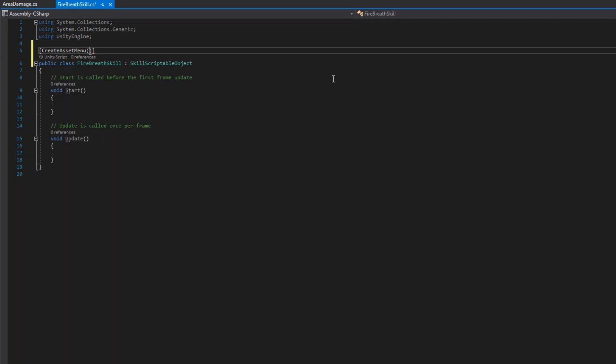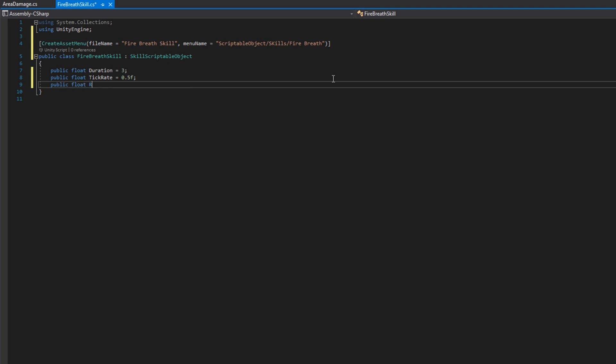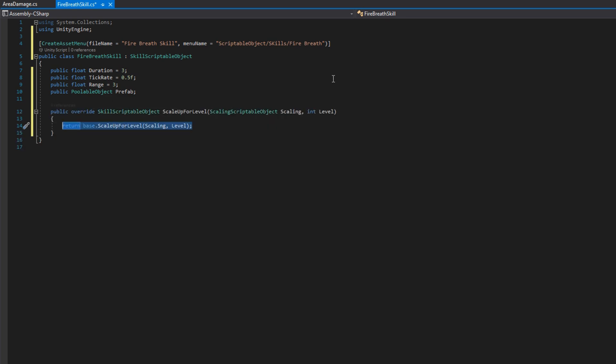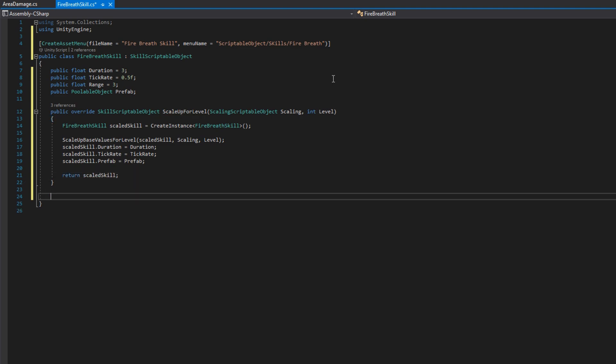We'll hop over to the Fire Breath Skill and make it extend SkillScriptableObject just like we did with the Jump skill. I'll define variables controlling how the skill works — duration, tick rate from area damage — as well as a public float range defaulting to 3, which is how far away from the player we should be at most before triggering the skill. Just like the Jump skill, we'll define public override SkillScriptableObject ScaleUpForLevel with a scaling scriptable object and level. In there we'll create a scaled skill with CreateInstance<FireBreathSkill>, scale up base values, assign the scaled skill's duration, tick rate, and prefab from the scriptable object, and return the scaled skill.